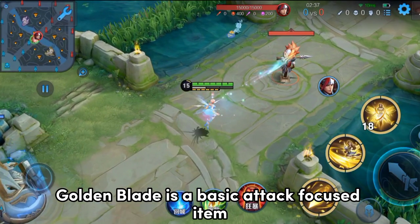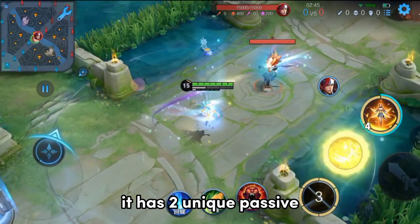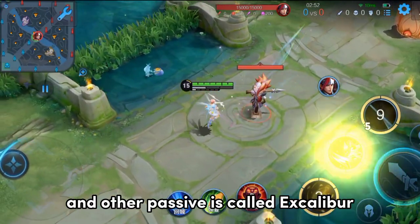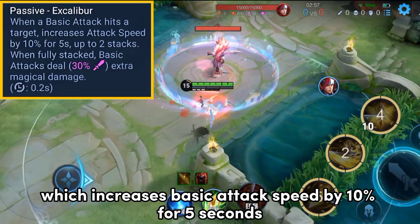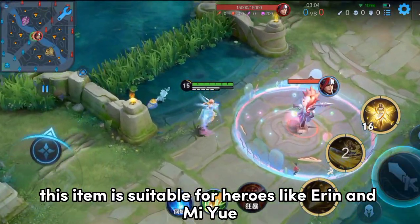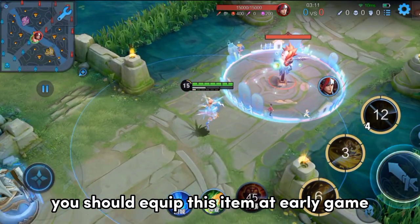Golden Blade is a basic attack-focused item. It gives 20% attack speed, 160 magical attack, and 5% movement speed. It has two unique passives: Precision, which increases basic attack by 60, and Excalibur, which increases basic attack speed by 10% for 5 seconds when hitting a target — stacking up to 2 times — and basic attack deals extra 30% damage. This item is suitable for heroes like Aaron and Mi Yue, but they are not yet available in the game. If they become available in the future, equip this item in the early game.